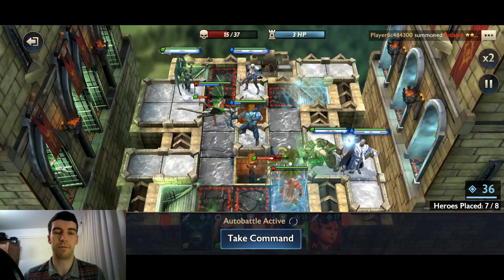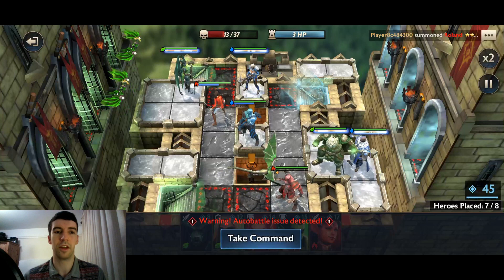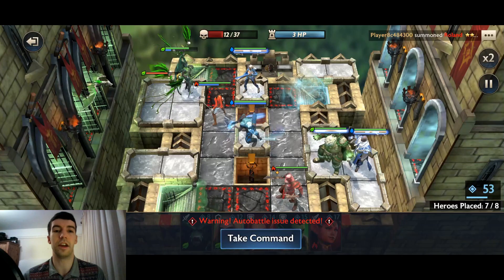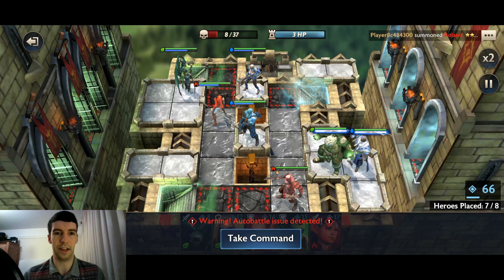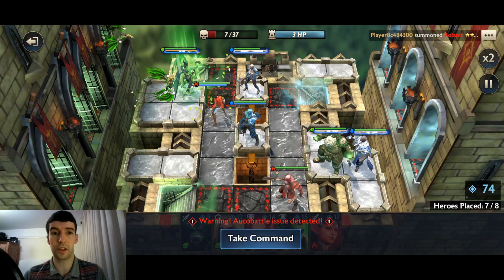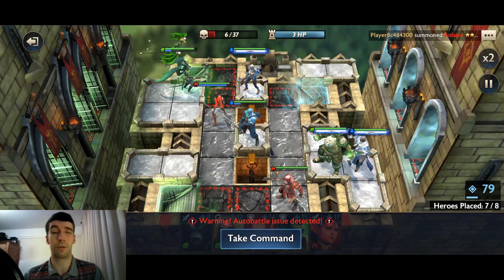Victoria is placed at the top to soak up damage from range enemies that come through — rather than attacking Kanos who doesn't have a healer, the enemies hit Victoria who does have a healer. A couple of those range enemies get soaked up and Umara the healer can heal through it. A little tougher than the last level, but definitely very possible.